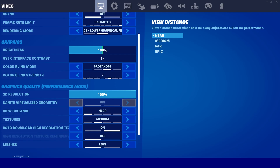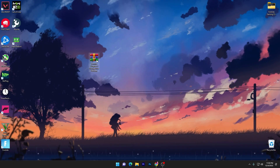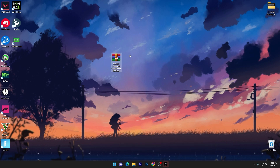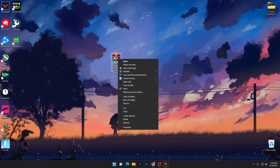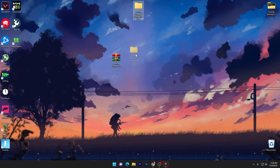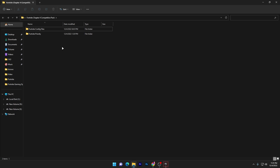Once you apply the colorblind settings, simply close Fortnite. Now let's go to the next file: the Fortnite Chapter 4 Competitive FPS Boost Pack. Download this pack — the link is in the description. Once downloaded, you'll get a WinRAR zip file. Extract it using 7-Zip or WinRAR software. Drag the extracted folder to your desktop, then open it. Inside you'll find the Fortnite config file settings and the Fortnite purity for getting more FPS.